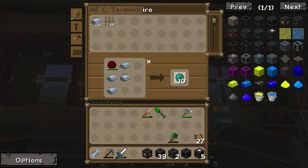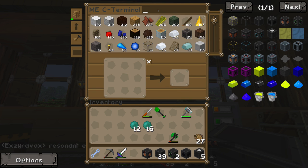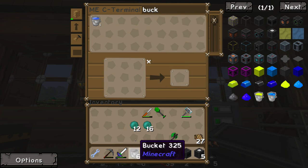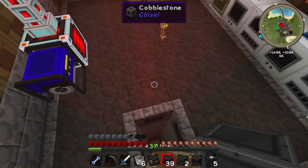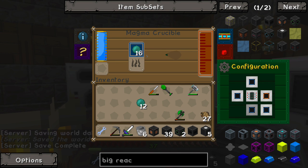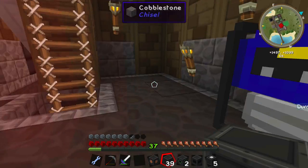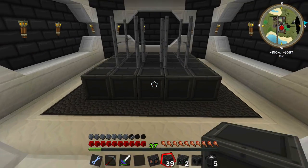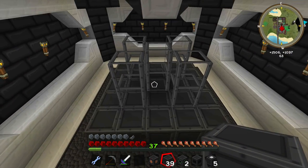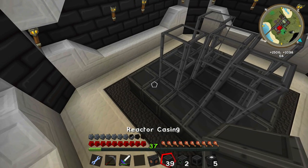A lot of iron. There we go — make a couple stacks of that. We have six buckets; we should only need four. I made a fluid transposer and magma crucible and we're gonna squish this stuff down. That should go right into here, and we'll get some buckets set up. That will amplify the heat of this thing — and the more rods we have, the more heavily irradiated the core will be, so it will use less yellorium.